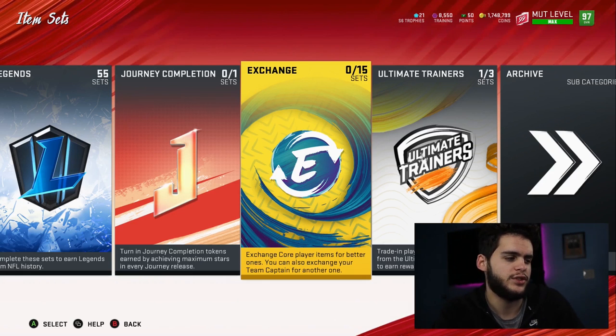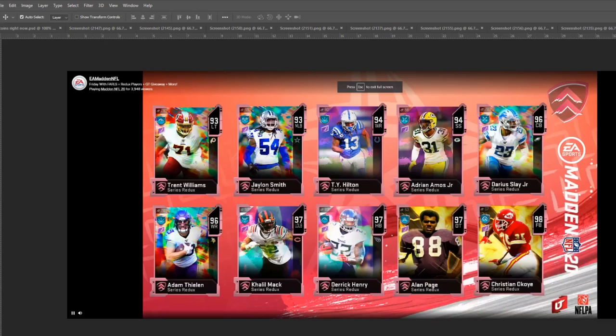Now let's get over to the Redux players. This is the first screenshot of the new Redux players. This page isn't as exciting as the other page. We got Trent Williams, Jalen Smith, TY Hilton, Adrian Amos, Darius Slay, and Adam Thielen — the lower overall ones from the Color Smash promo. Most of them are going to be trolls. Darius Slay would be decent — maybe a 100k pull. All these guys are going to be 100k or less. Jalen Smith is a good linebacker as a user. That's about it for the lower ones.